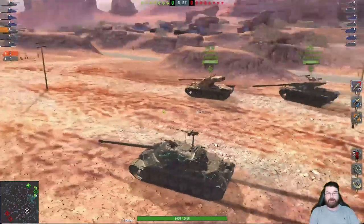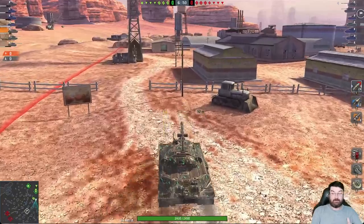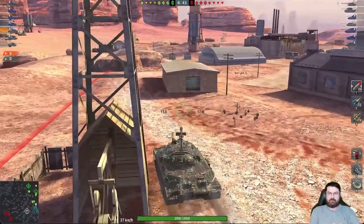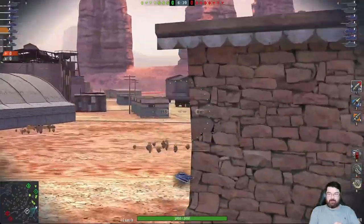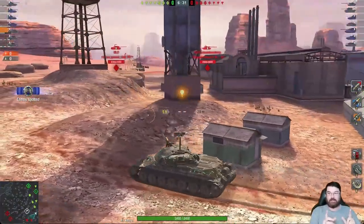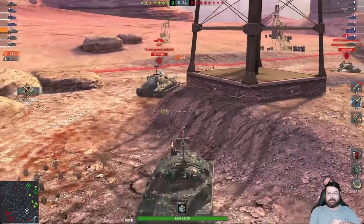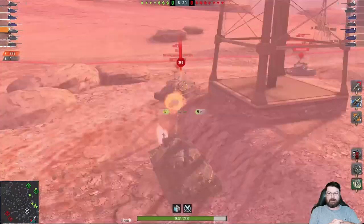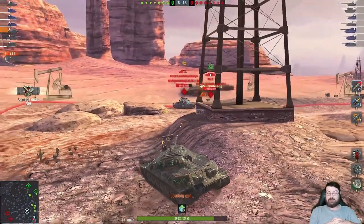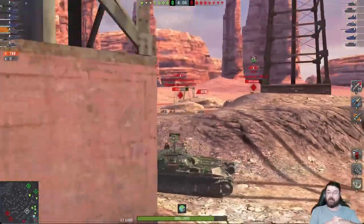Hello again everybody and welcome back to Fujit's Blitz with me Fujit. Now I don't normally do replays - there's a reason behind that, I just can't keep up with them - but this one was sent to me and it deserves to be shown. The player who sent me this is Loint, and he's a bit of a character, a bit infamous especially on Discord. Just because somebody acts like a dick doesn't mean you can't view their gameplay and skill level, and that's exactly what this is. Park any preconceptions about the player behind the IS-7.